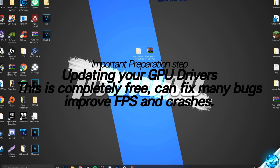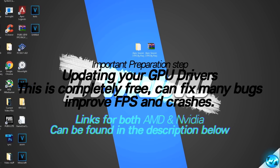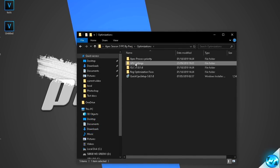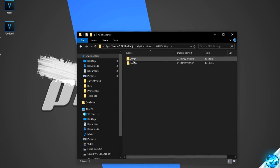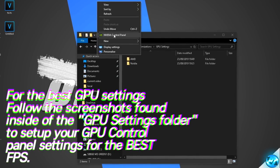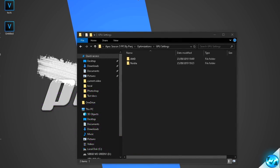That leads us on to some of the final optimizations. Whether you wish to keep your GPU drivers up to date or not, take yourself into the FPS increase pack, go inside of the optimizations folder, and go into the GPU settings folder. With inside of here you'll find screenshots for both AMD and NVIDIA control panels. You can access these by right-clicking on your desktop. Click on the folder corresponding to your graphics card and follow along with all of the screenshots for the best settings to give you the best performance possible. This does not include overclocking — it's completely safe to do, and it's recommended that every single person watching follows along.